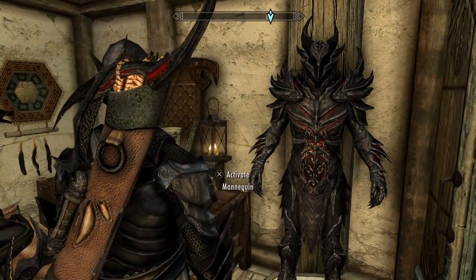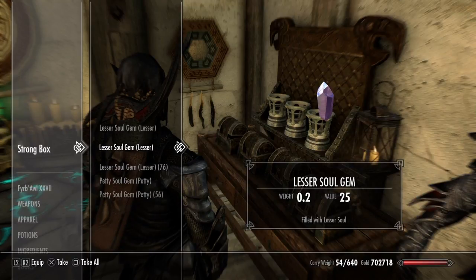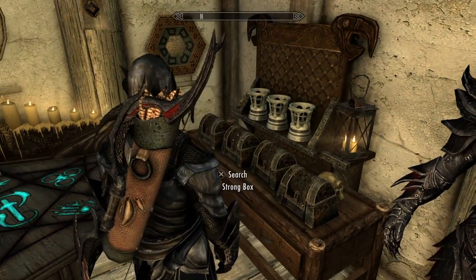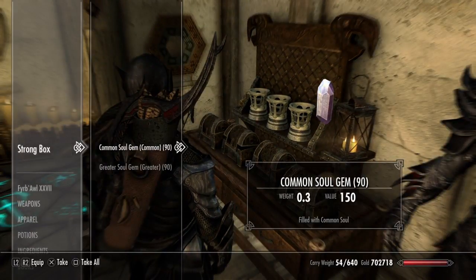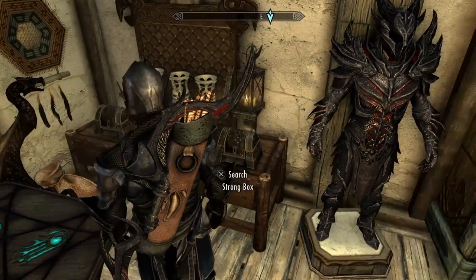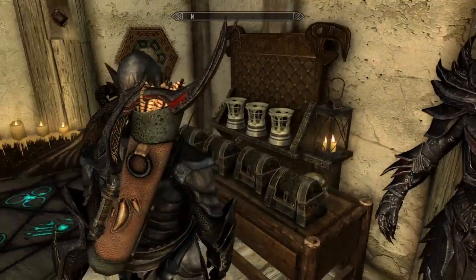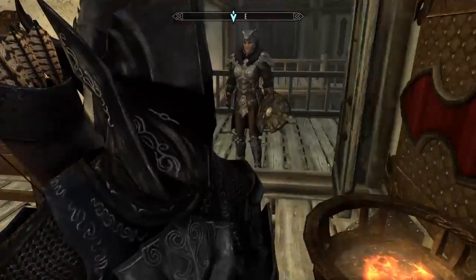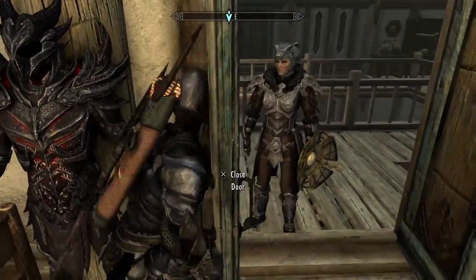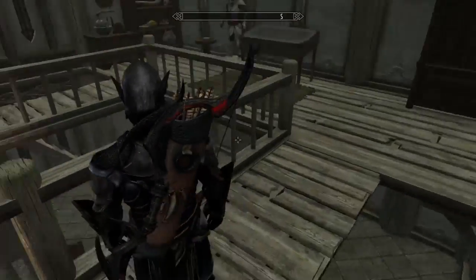Over in here I have my potions that I've made or bought, the ones I don't keep on me at any given time. And then the final room is where I do my enchanting — I keep a lovely Daedric set of armor there, and the soul gems: lesser, petty, common, greater, grand, and black. No one call the police on these soul gems please — they're doing fine, I swear.